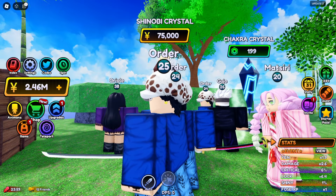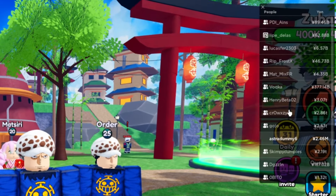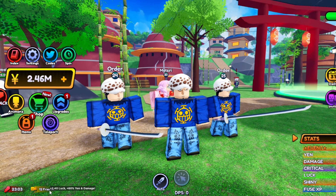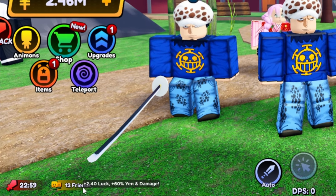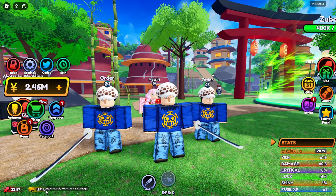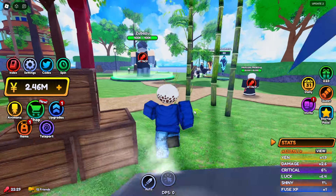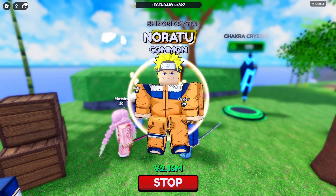So we are here in the new area and the Shinobi crystal here costs me 75K Yens. Whoa, that's so expensive. So as you guys can see, I right now have like 12 friends in this server and that definitely helps you out in this game. The friend boost gives you like plus 2.4 luck and also 60% Yen and damage — just by adding like 12 friends in the server.